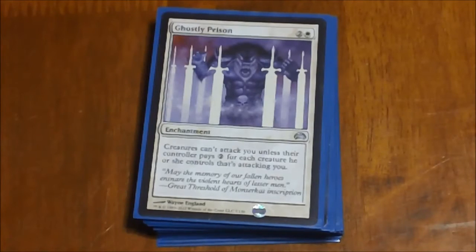Ghostly Prison was something I just kind of found one day and it just fits so perfectly in commander decks — I think all my white decks now run it. Creatures can't attack you unless their controller pays an extra two mana per creature they want to attack. Really slows people down early on, and even late game you're not going to get hit with big swarms of things — they really have to pick and choose what they're going to attack with.